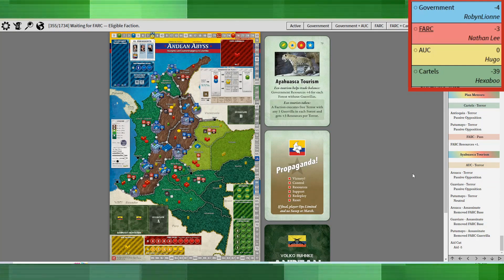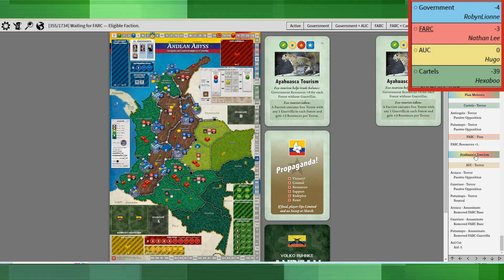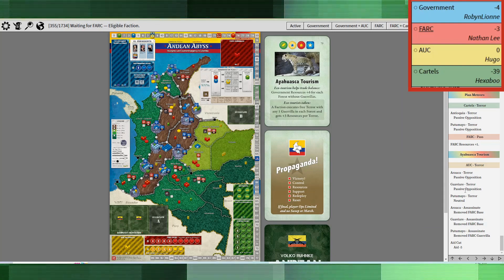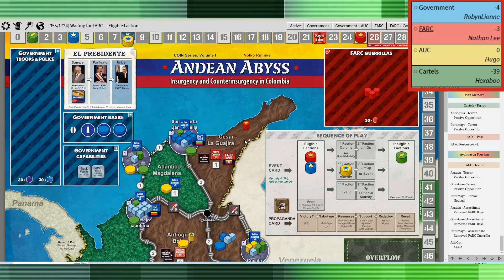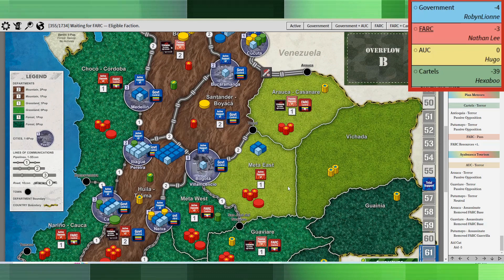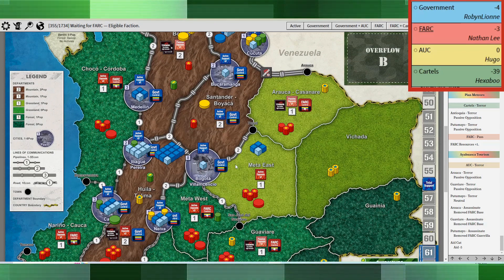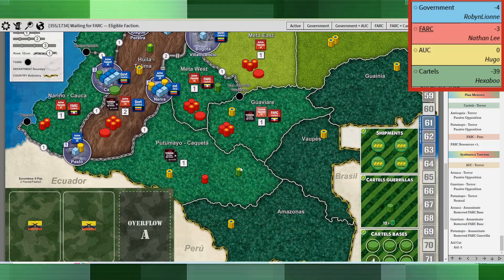And then finally the prop card comes. Unfortunately with Ayahuasca Tourism, the AUC was able to do terror — oh my gosh, this was exactly the right timing. Terror in Arauca, Guaviare, Putamayo, and basically everywhere that they needed to in order to block me from winning.